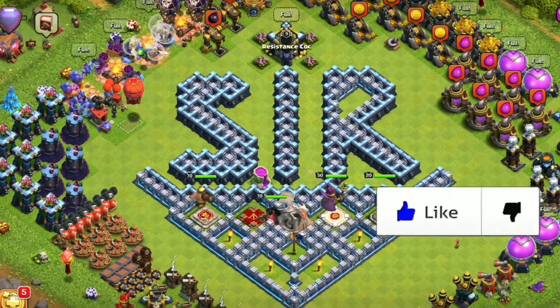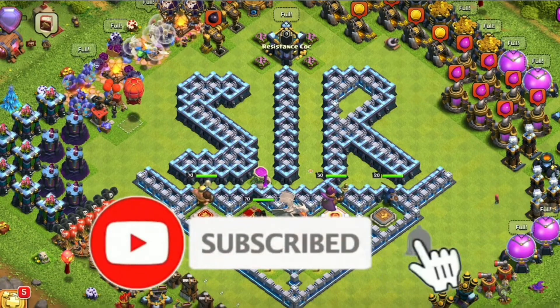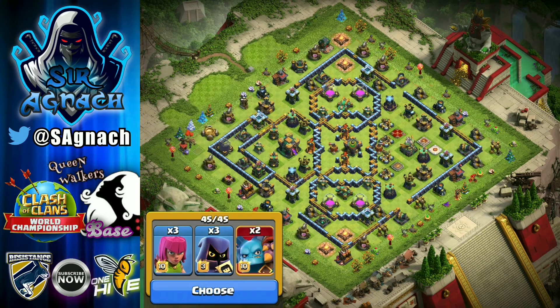Hey everyone, Sragna here. Welcome to another video. In today's video I'll be sharing a base that Gaku from Queen Walkers used in the July pre-qualifiers and did amazingly well. I'll include the link in the description below. It defended every single time. The CC he used was two super minions, three headhunters, and the rest is archers.